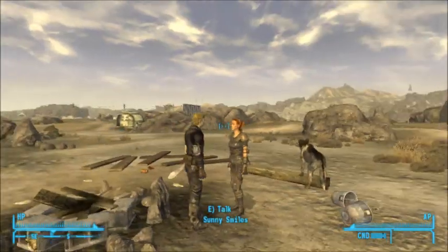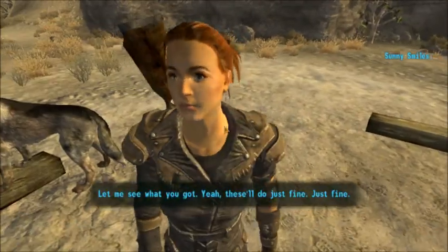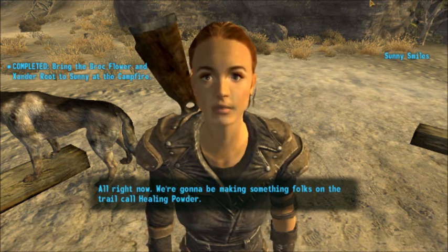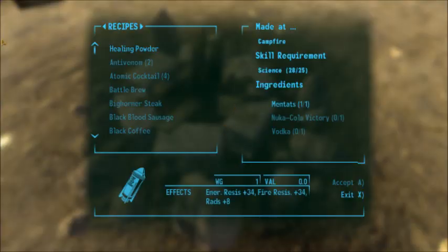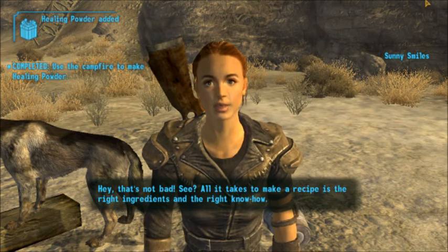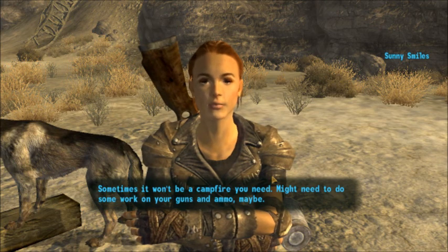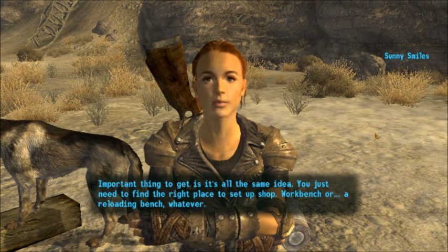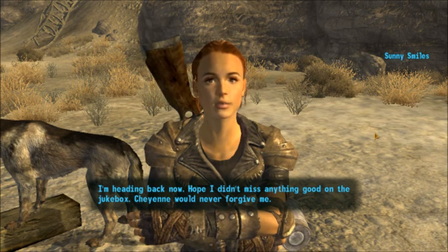I'm not playing on hardcore, so once I get a companion they're not gonna die. Let me see what you got — yeah, these will do just fine. All right, now we're gonna be making something folks on the trail call healing powder. Go on over to that campfire and give it a try. Okay — healing powder. That's not bad. See, all it takes to make a recipe is the right ingredients and the right know-how. Sometimes it won't be a campfire you need — might need to do some work on your guns and ammo, maybe a workbench or reloading bench. Well, I hope that's enough to get you started. I'm heading back now.